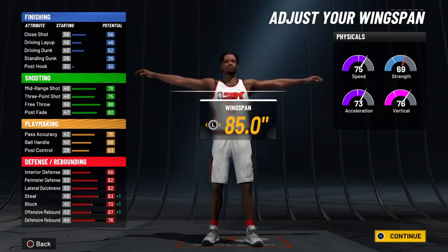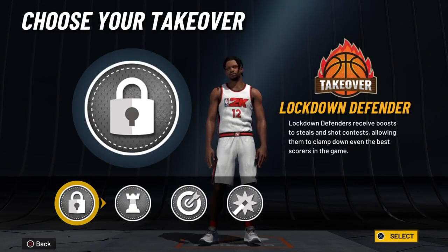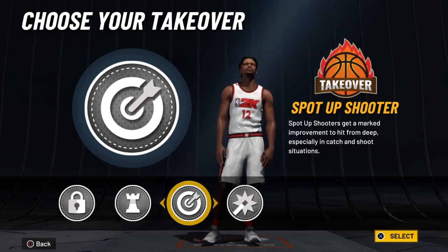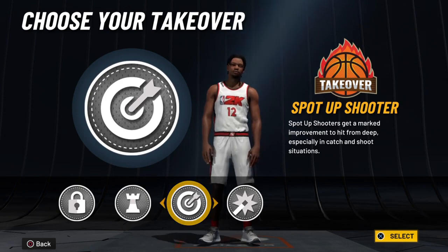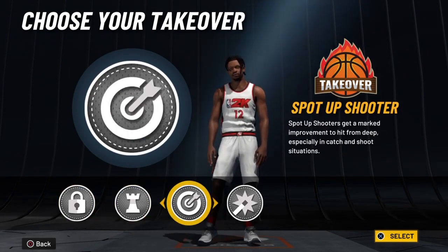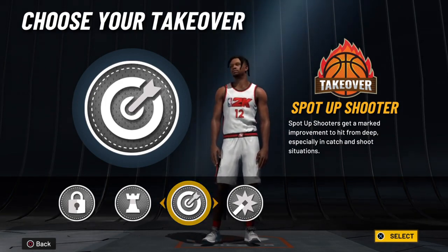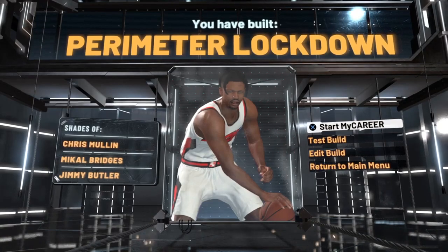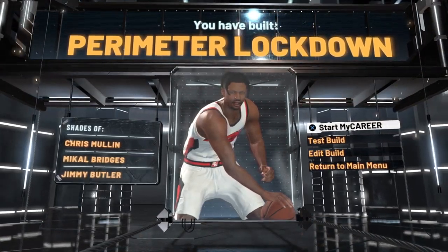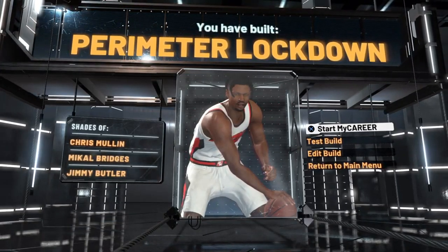And this is basically it guys — this is how I made my small forward build. If you have any improvements, please let me know in the comment section below and I'll take a look. Now it's time to choose my takeover, and I'm choosing the spot-up shooter takeover. I've been shooting some insane shots with this takeover and if you want to see them just like and comment and I'll upload gameplay of me going crazy with this build. Boom — I have built a perimeter lockdown. That's basically it for this video guys; if you want to see the badges, gameplay, all that stuff, leave a like, comment, subscribe, and I'll see you in the next one. Peace.